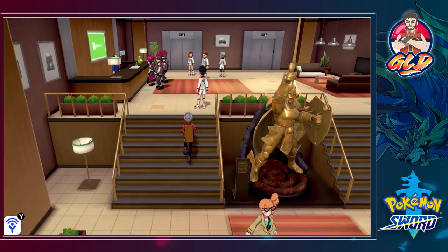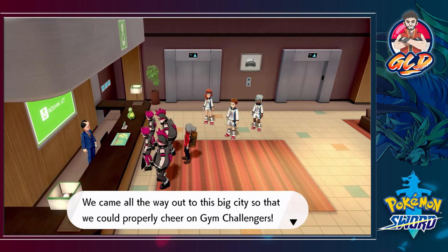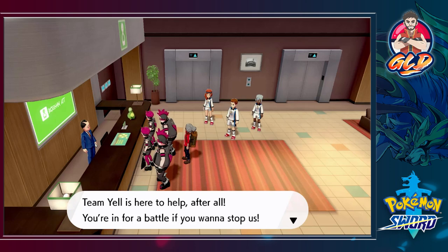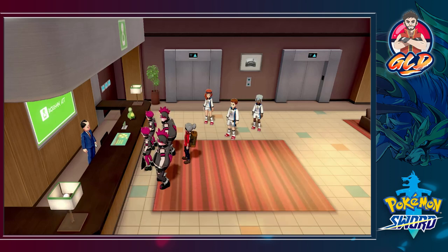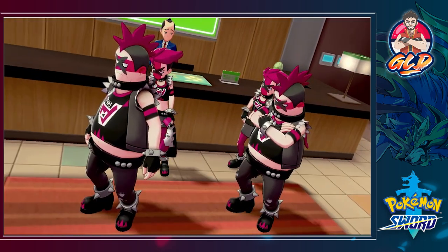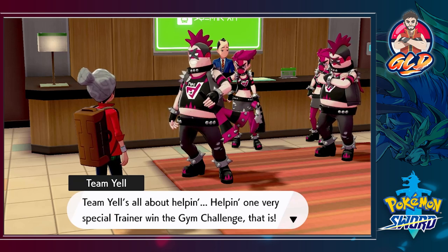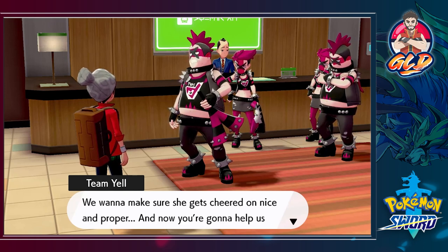Let's get ourselves registered — but unfortunately there's a group of people right here: Team Yell! 'Hey man, we came all this way to the big city to cheer on the gym challengers — Team Yell is here to help! You're in for a battle if you want to stop us.' Okay, I guess we're battling these guys. 'Team Yell is about helping one very special trainer win the gym challenge — we want to make sure she gets cheered on nice and proper!'